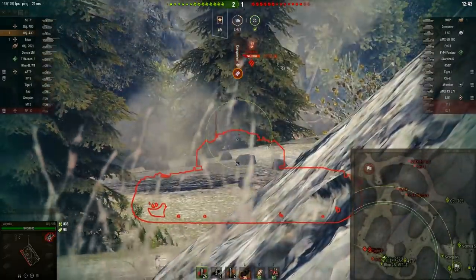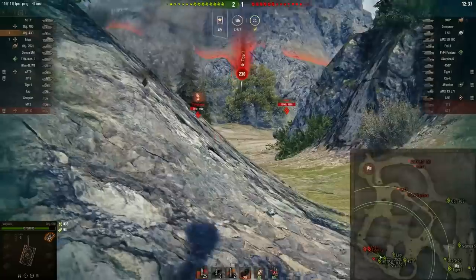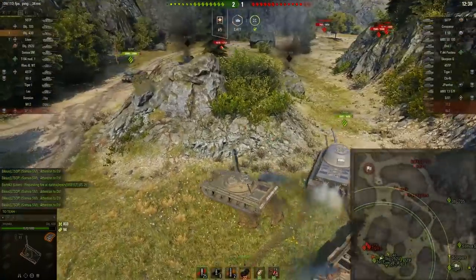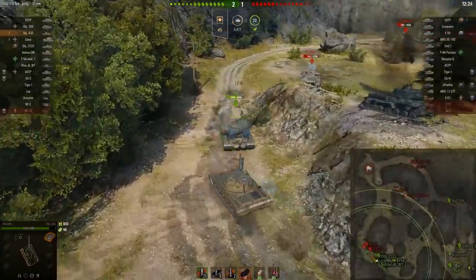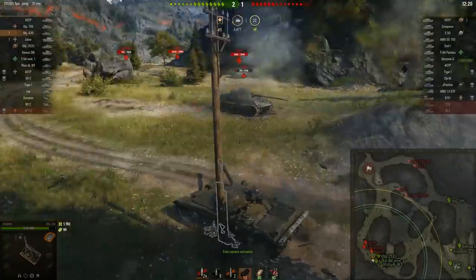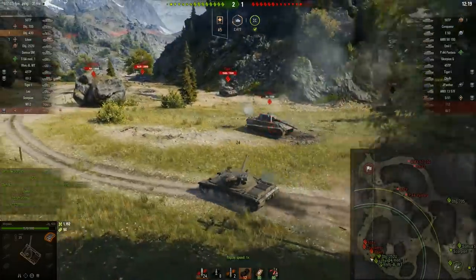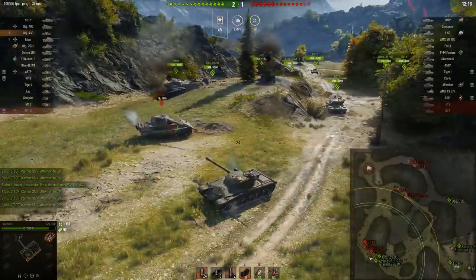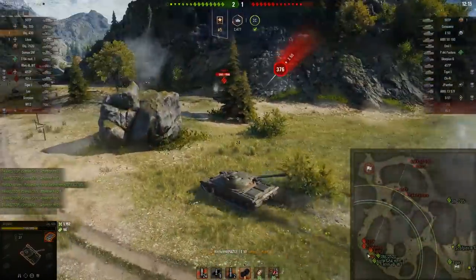A lot of people won't make the play that Wojtek just made here — he's crossing the open to get to the rock on his left. The awesome thing about this rock is you have two ways to approach anyone in the E-50's position. He plays this rock and is going to push the way I like on this side of the map, through the left turn. What he's doing is preventing himself from getting into a crossfire — the Low and the Object 252 pushing through are going to be in a crossfire between the E-50 and the Tiger 1. He plays this side, avoids the crossfire, and pushes up.